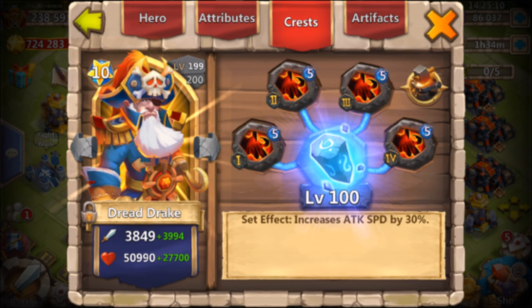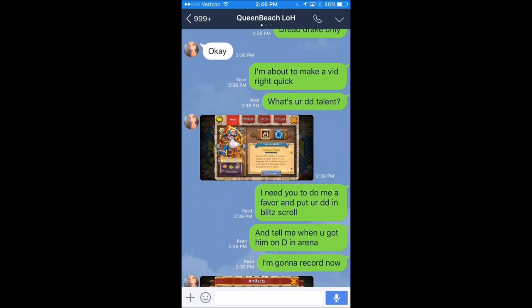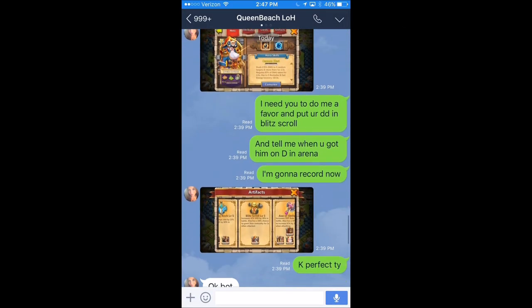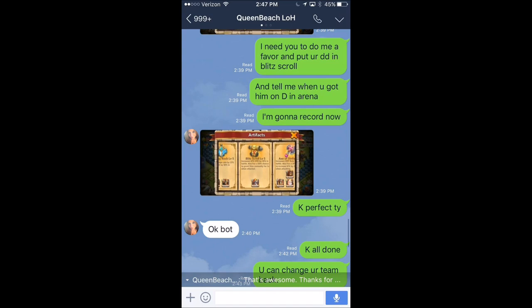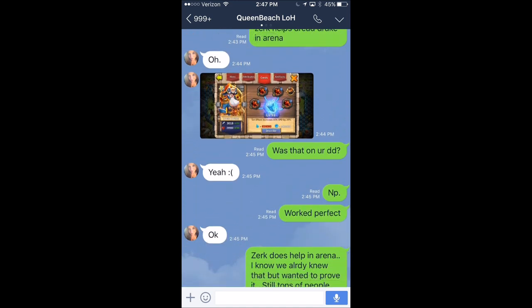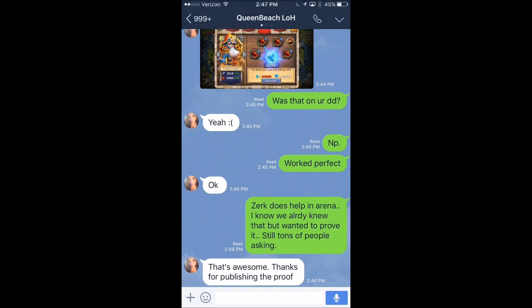What I ended up doing was coming across a friend in arena that I knew, so I sent her a message on Line app and asked if she could sign on real quick, edit her arena team, and toss in a Dreddrake. I also asked her to put that Dreddrake in Blitz scroll so he gets the extra speed. I wanted to test it by taking all the speed off of my Dreddrake to see if I could get mine to proc first with no speed. I found out she also had Zerk crest on her Dreddrake, which worked out perfectly.